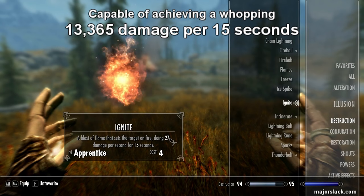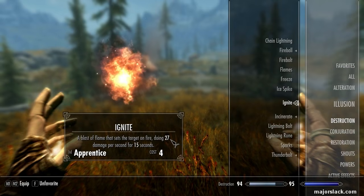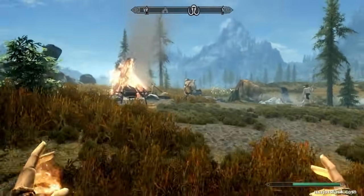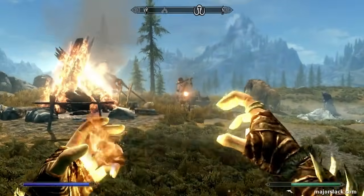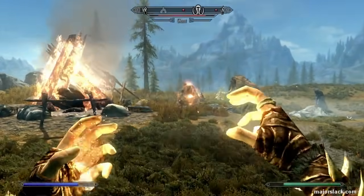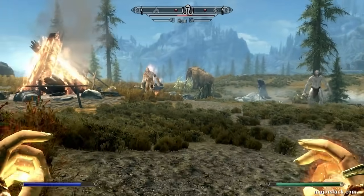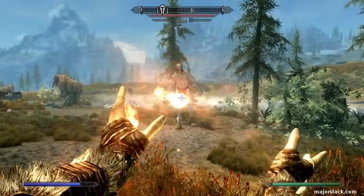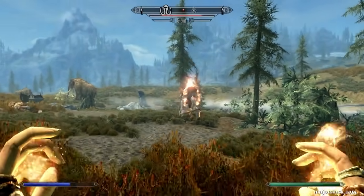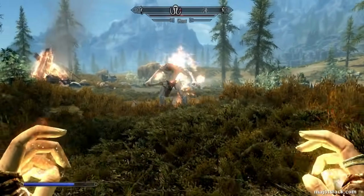Right now I've got it jacked up to do 27 damage per second for 15 seconds, and that's not even the highest you could take — you could take it even higher. Let's see the sucker in action here at Bleakwind Basin. Got a couple Giants and 3 Mammoths. Let's try this Giant here. Watch this health bar — see that? Just melting away. And dead. Your turn. Watch this health bar. And dead.